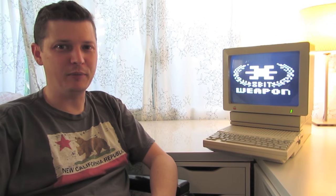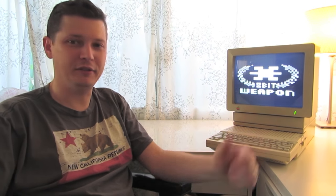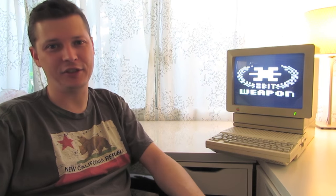Hey, this is Seth and Michelle from Ape A Weapon, and we're really excited about Fallout 4 coming out in a couple of weeks. We got to talking and wondered what Fallout would be like if it came out in 1984. So we came up with a demo to show you to see what we think it might have been like. Check it out.